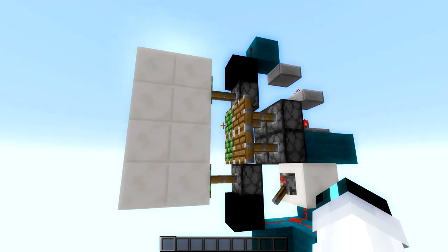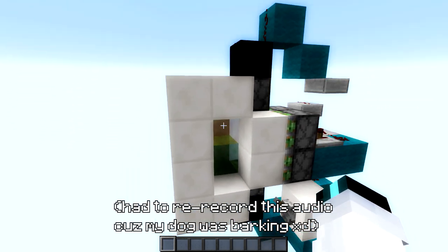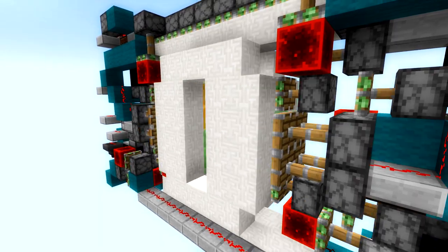But now it's out of sync and it's kind of ugly. We can remove the delay between the pistons, but now it won't retract. But wait — my door is synchronized and it is pushing 13 blocks. So how? What's the secret that makes it all work? Well, it's a quirk in Java Minecraft called BED.